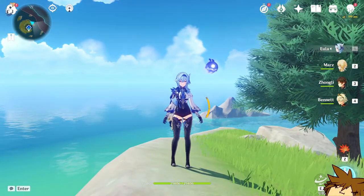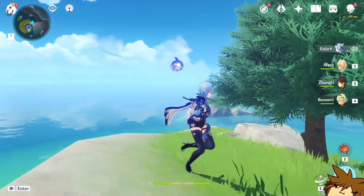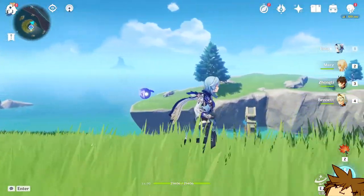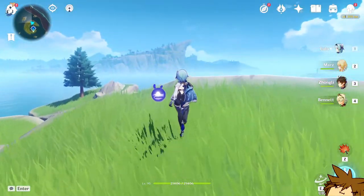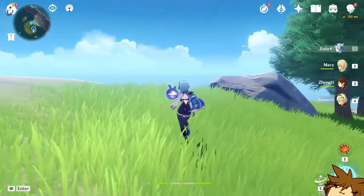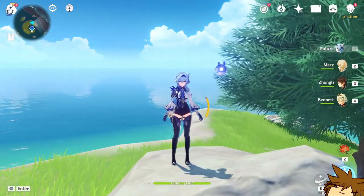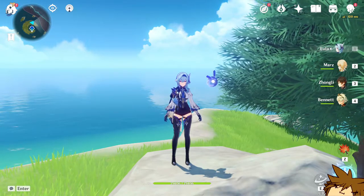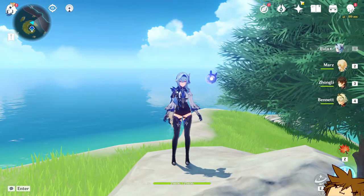My number one advice: please make good decisions. Yes, Baal's constellations might be good and her signature weapon might be incredible, and you might be enticed to summon after seeing other people get lucky. Just be smart about it — try not to spend all your primogems on whatever, especially on the weapon banner. On the weapon banner, you have to go through three five-stars in order to guarantee yourself one of the weapons you want.